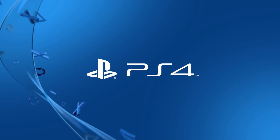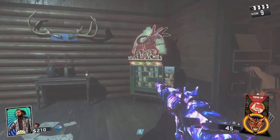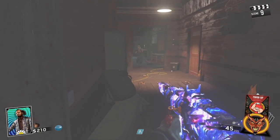Hi guys, welcome to the video. I'm going to show you guys all the perk locations. Alright, so in the beginning there's three of them. The first one is Mule Munchies, which is right there.